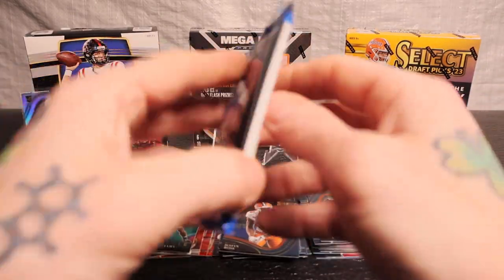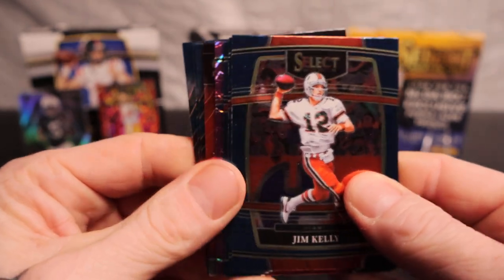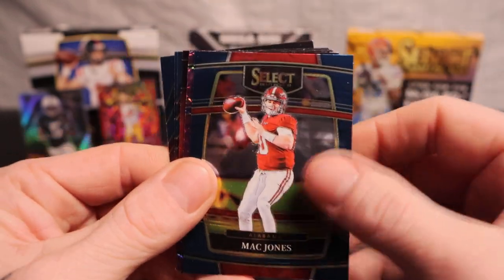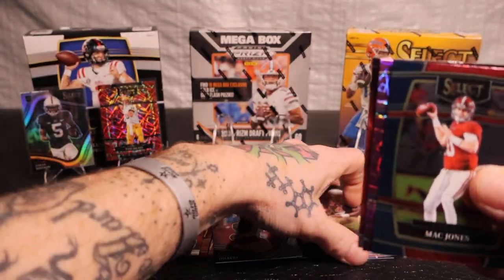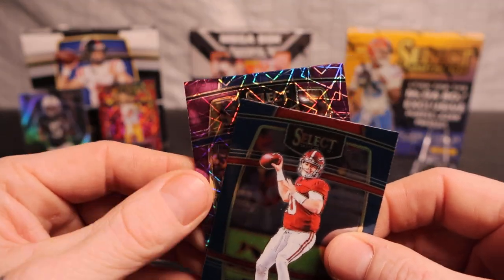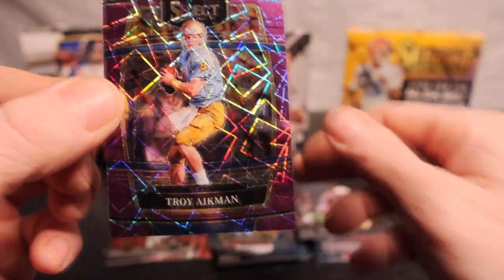Alright, last pack of the Select 2022 — gonna pull out a banger here, something like a snake skin. Another purple — I've got Jim Kelly. Jaylen Waddle, we got Mac Jones. Pull from the back: Derrick Henry, Dalvin Cook, Jalin Hyatt. On Fire: Jordan Dodson. Our purple is not a rookie — it's Troy Aikman. At least we got a throwback quarterback.